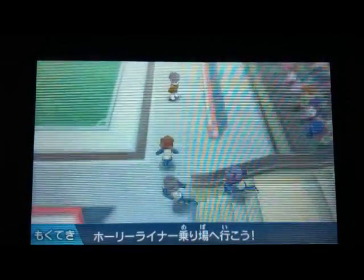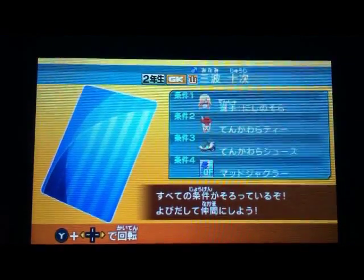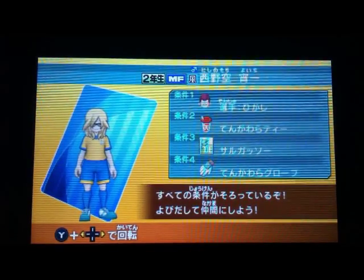We'll go back here and talk to this person. Higashi — there we go. We can unlock him. I've already bought him, so now you can get Nishinosura.